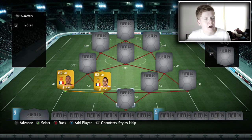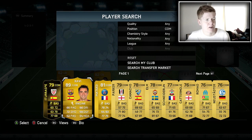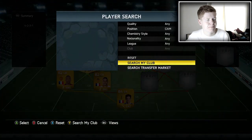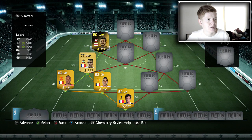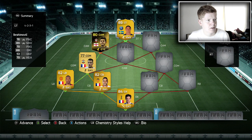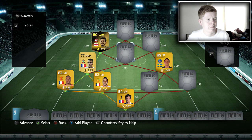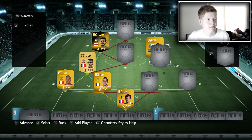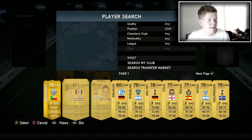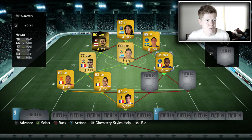We are going to check out and see whether this team is going to get full chemistry. I know for a fact already it isn't — not because I've tried it out, but because I've just worked out that it's not going to get full chemistry. You will see why very shortly. We need Ibra at the right centre attacking mid spot. So, striker: we have got Cavani. Centre attacking mid: we have got Gaston Ramirez. CDM: we've got Matuidi. And this is where it goes wrong, basically.